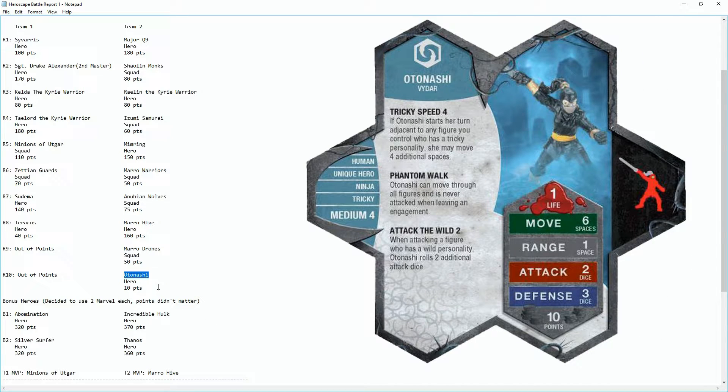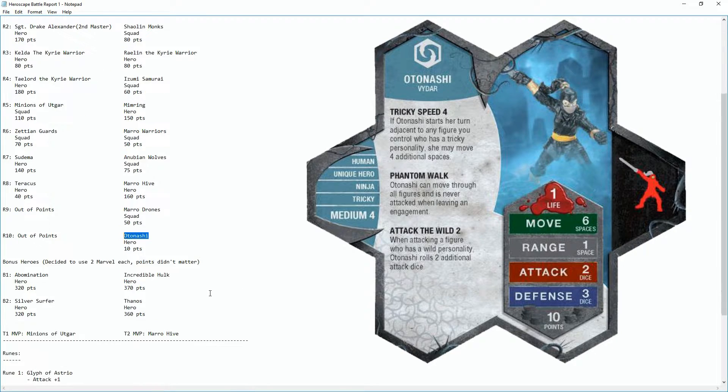At round 10 they also picked the Ninja, which really didn't do anything. It was placed on the board early and out of position, never doing much of anything. Ultimately it just sat on a glyph all game as a glyph holder.